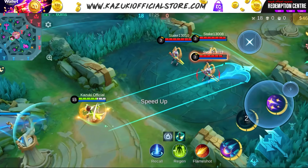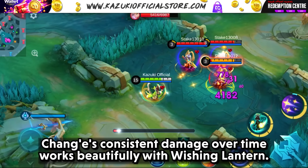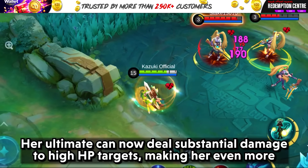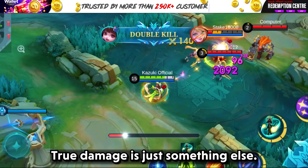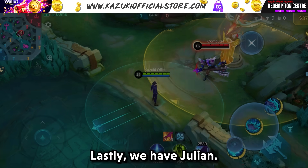Let's talk about Changi. Changi's consistent damage over time works beautifully with Wishing Lantern. Her ultimate can now deal substantial damage to high HP targets, making her even more effective in battles against tanky opponents. True damage is just something else — it can do too much damage for too little.